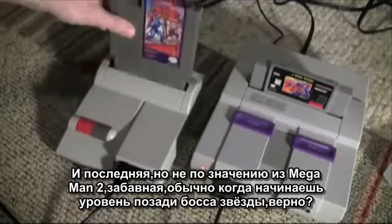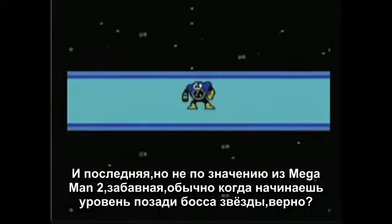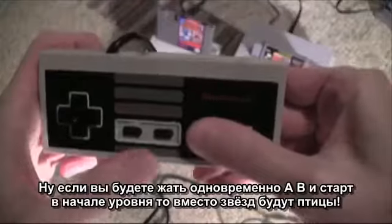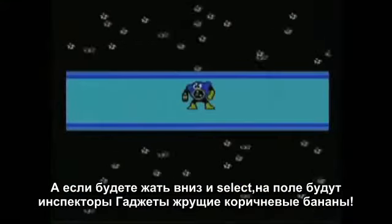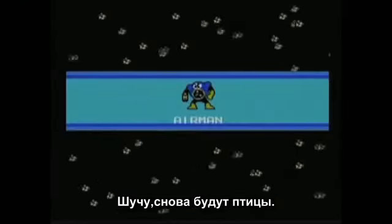And last but not least, we've got a few tricks in Mega Man 2. Here's a peculiar one. Normally when entering a stage, there's a star field behind the boss, right? Well, if you press A, B, and Start while entering a stage, the star field will become a bunch of birds. And if you enter the stage while holding down and Select, the star field will become Inspector Gadget eating a brown banana. Just kidding — the bird one works, though.